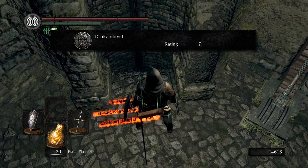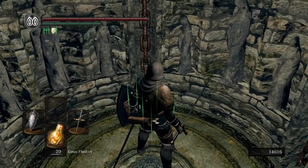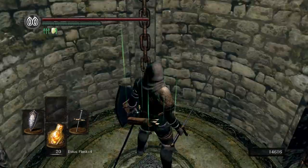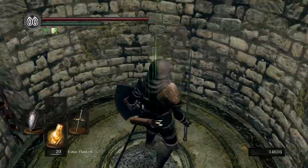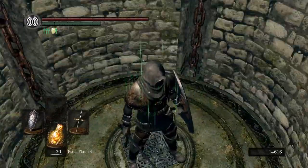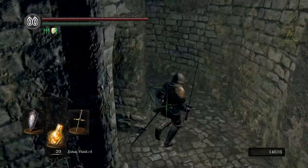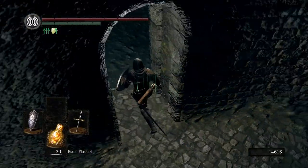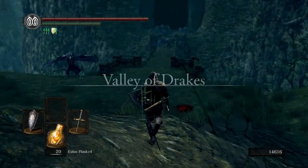What does this say? 'Drake ahead' - man, Drake is everywhere isn't he. We're gonna come all the way downstairs, he's gonna be having a concert. Started from the bottom now we're here - started from the bottom and I'm still at the bottom trying to take the elevator up to the bonfire. That was terrible, sorry.